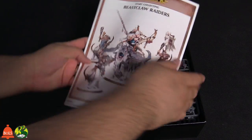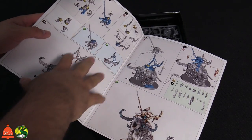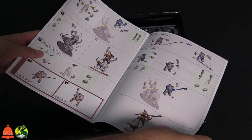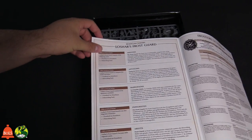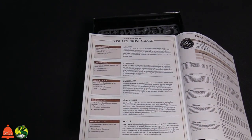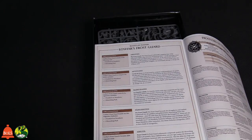We've got the basics for Start Collecting — this is literally how to build everything. This is the new style instructions, with everything highlighted telling you where to put glue and clip things. Really handy if you've never built models before. There's also the special War Scroll battalion you get — the battalion for this one is going to be the Frost Lord on the Stonehorn and a Mornfang pack, just like what's coming in the box.